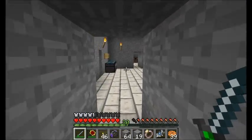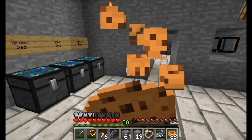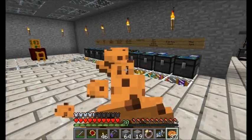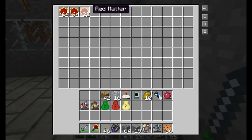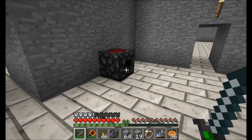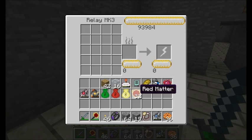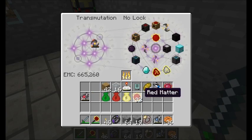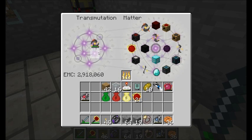One of the things I want to do early on in today's episode is get started on some uses for all this red matter I'm producing. So let's take half a stack and throw it into our antimatter relay so we can charge up our Klein Star with it. As many people have suggested, I could just throw my Klein Star in here and charge it up directly and quickly with the transmutation table. That works just fine.